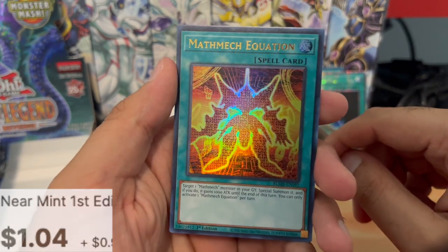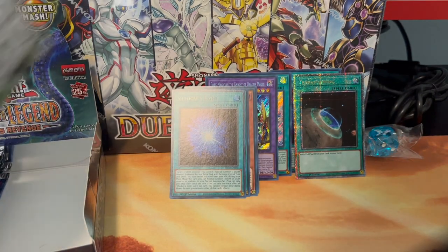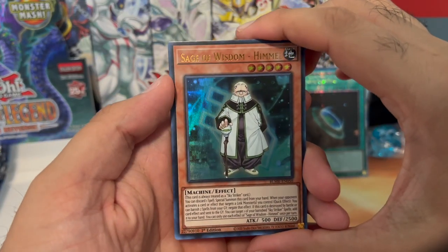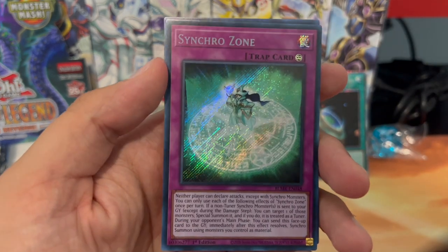Volcanic Shell, Volcanic Shell Shaman, and Shadows Light — another one! Math Mech Equation — I like how this looks — and Additional Mirror Level 7. Sage of Wisdom Himmel, Final Cross, and a Synchro Zone — nice.